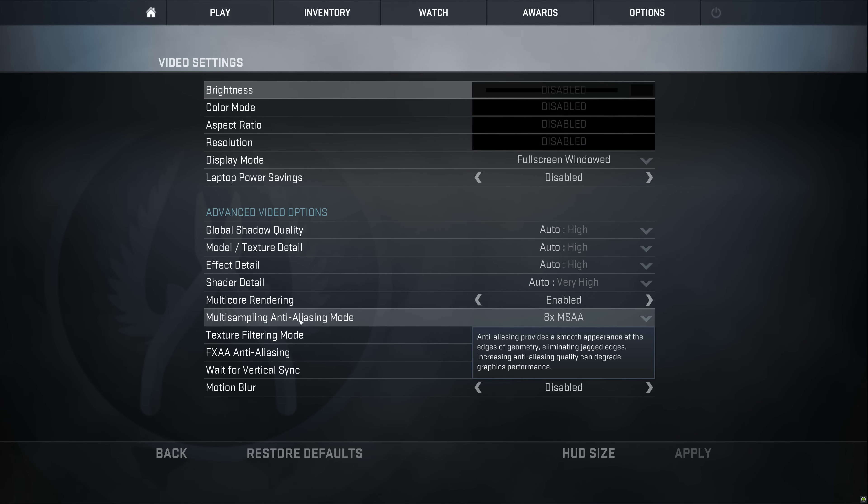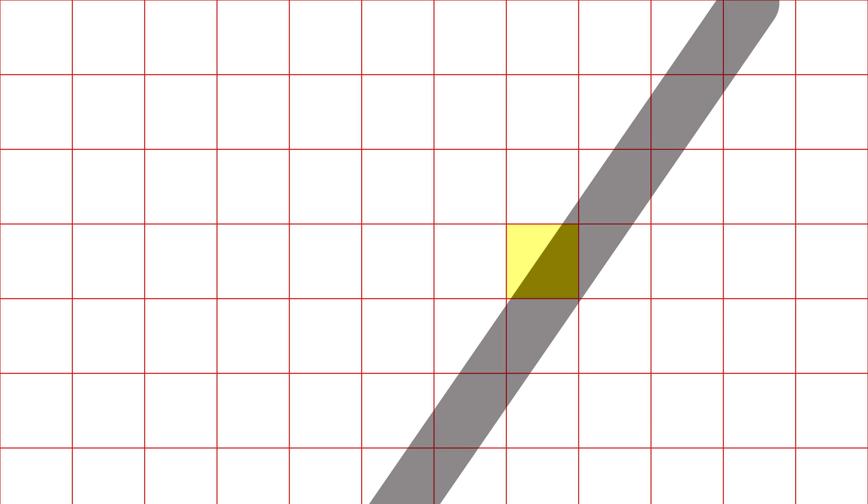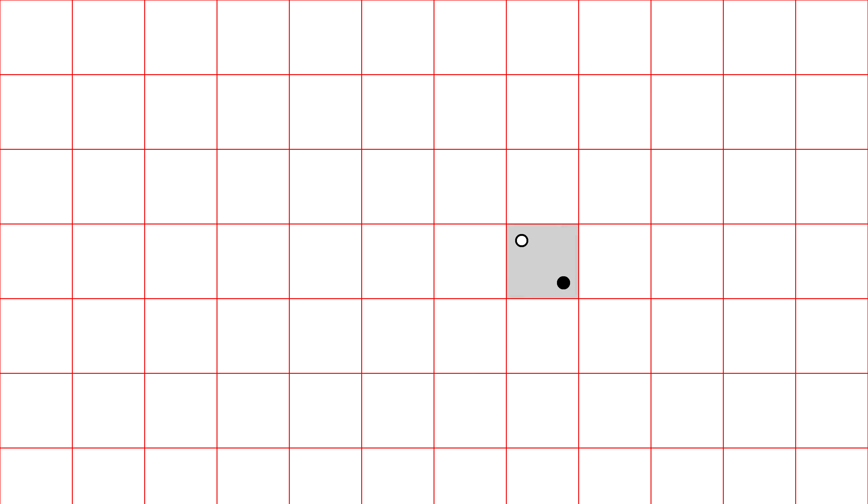MSAA is the clever kind. Say these red squares are individual pixels, and this black line is what they need to represent. Without anti-aliasing, the pixels can only be black or white. Let's look at this one here, highlighted in yellow. Without anti-aliasing, because the centre of the pixel is black, the whole pixel is black. But with 2x MSAA, instead of just going on what's in the centre of the pixel, it tests 2 different bits and gets the average of those colours. So because one is black and the other is white, the pixel becomes grey — the average of the two. The more samples there are, the better the result. 2x multisample picks 2 spots per pixel.